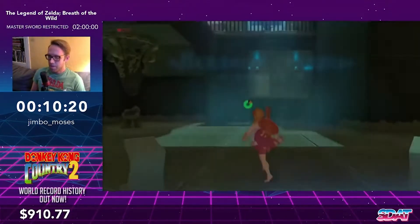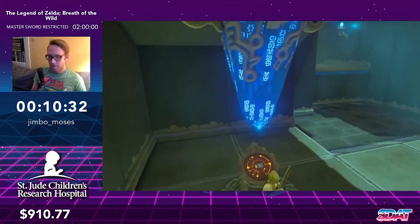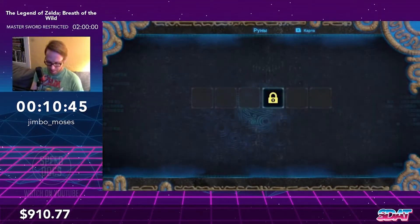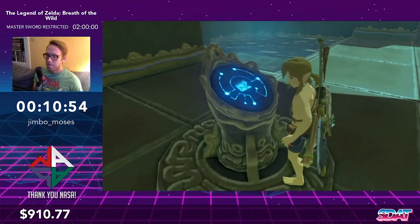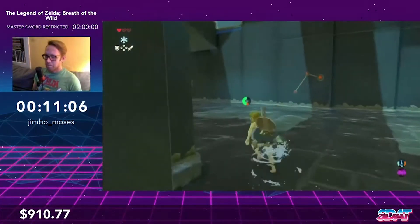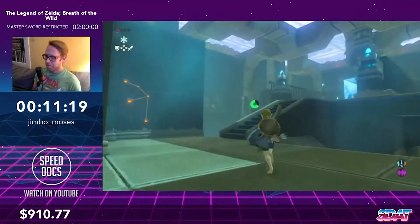Now we're going to be picking up the Cryo rune. We barely use it — it's usually just a way of getting from one level to another. Jimbo's going to set two Cryo blocks initially — one to get a platform, one to raise the gate — then a third one angled slightly at a ledge. He'll do a shield jump, time it so he slides across the top as it's rising, and jump up to skip the top layer of the shrine. This usually saves about seven seconds if done quickly enough.